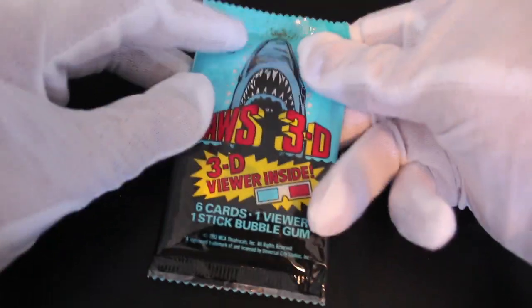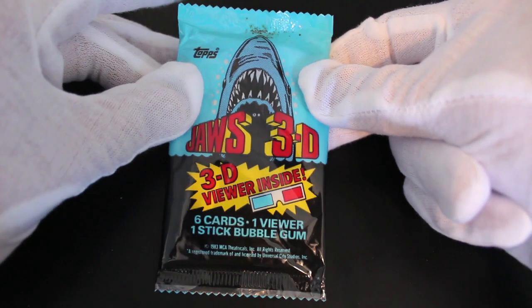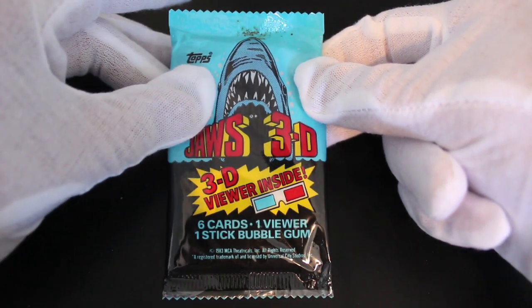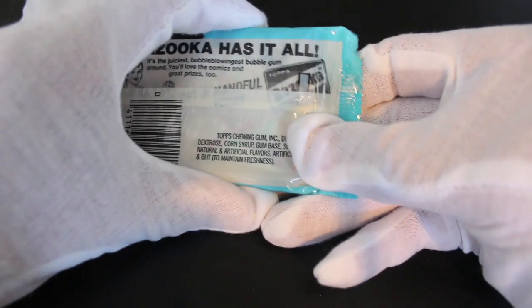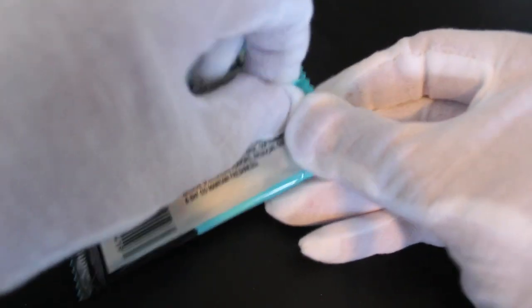Hello, it's me Trading Card Tony with another pack today. We've got Jaws 3D — you remember this one — six cards, one viewer, one stick of bubblegum. We've got a 3D viewer and I wonder if it will work for you guys watching.